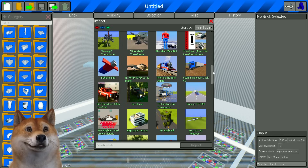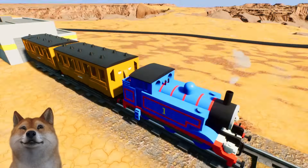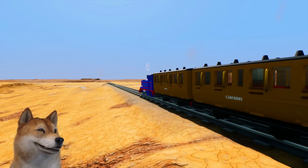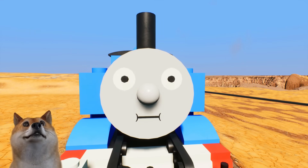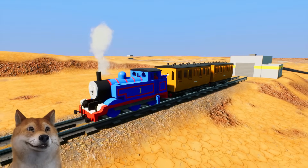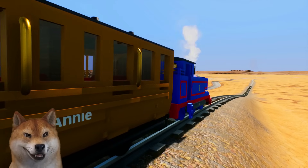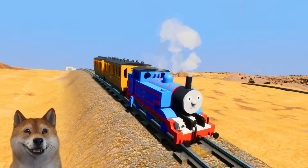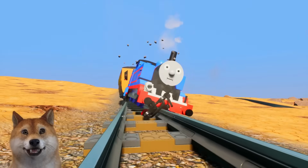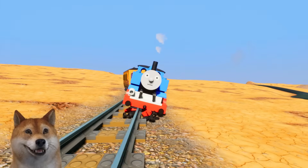Alright, this is another map in Brick Riggs called the Canyon, and we've actually got a railway here. Let's find Gordon — wait, there's Thomas! This looks like Annie and Clarabelle — yep, that's them. Thomas, why so serious? Perfect — not as fast as I thought he would go, but not too bad either. He is scaring his friends. I have an idea — we're going to put something on the rail tracks next time. Whoa, whoa — oh no, Thomas, why?! Was there something on the tracks, like a rock?